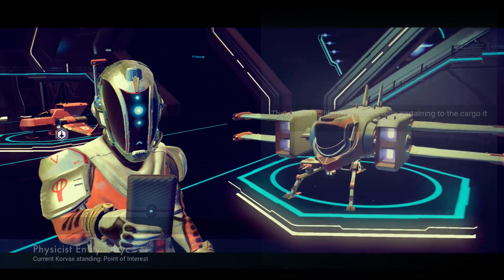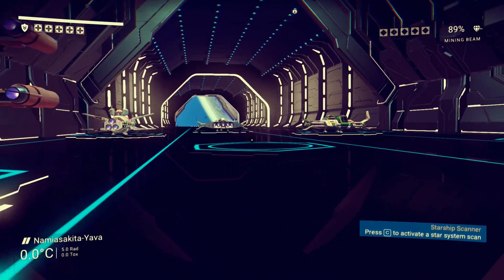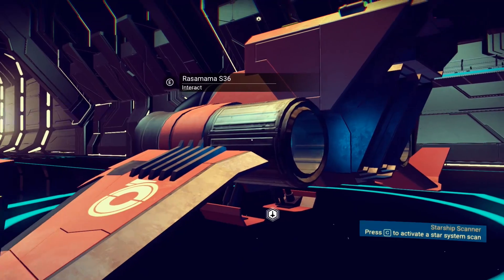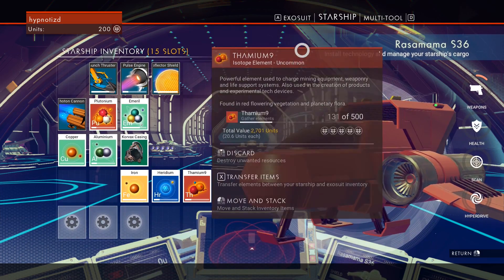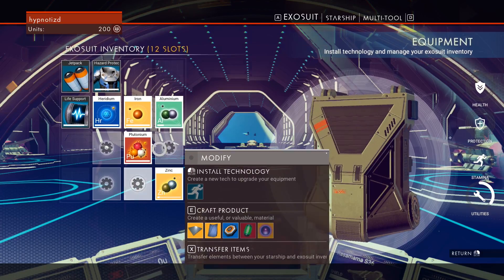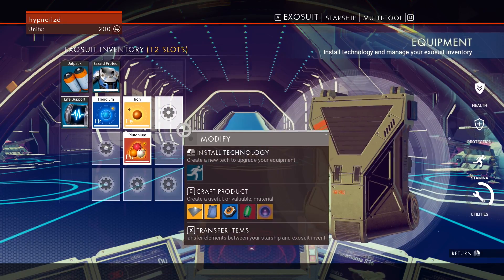I think we're just gonna get out of here. I mean, I assume talking to these people is something we want to do, but I honestly don't know what I'm doing. Let's get back on our ship. If we go to the starship's inventory, we have three inventory spaces remaining. Let's go and transfer — I don't know — this plutonium, zinc, and aluminum onto the ship. Our inventory here is a little bit better.